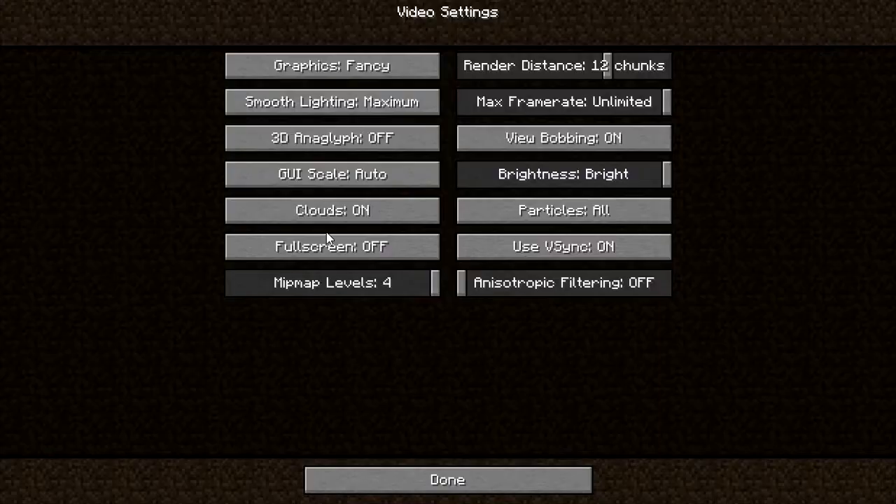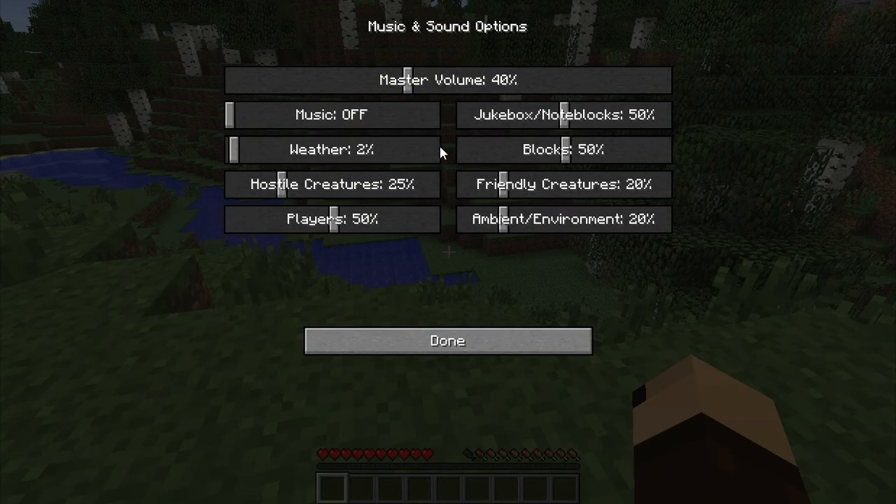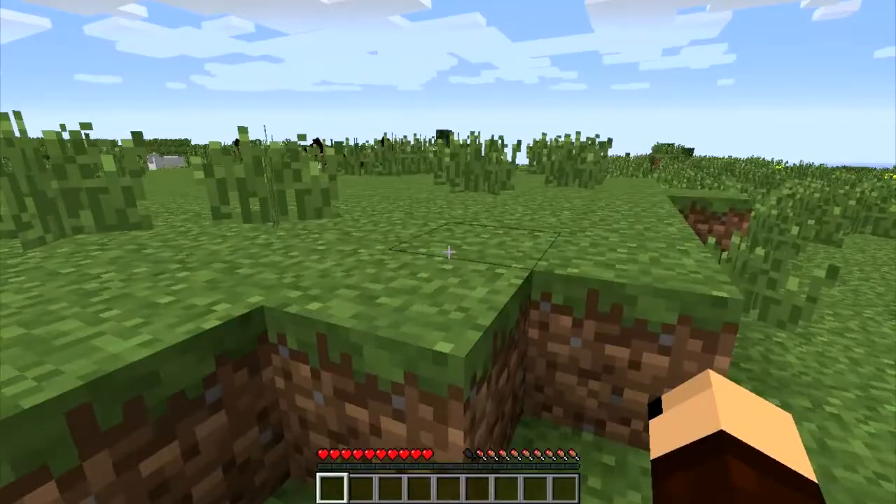Then you have your video settings which allow you to determine how the game runs. I have VSync on because when it's off the frame rate doesn't hold as steady. If your computer or laptop can't handle it, turn the graphics to Fast. I have smooth lighting all the way on, render distance at 12 chunks, frame rate unlimited. These are things — along with the sounds — that you really want to play with and experiment with on your own.